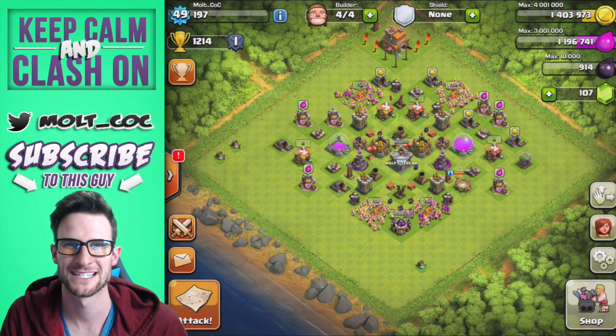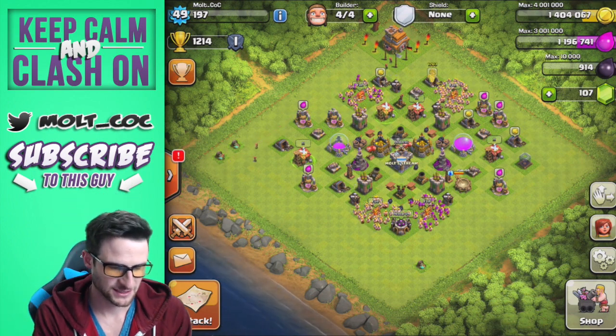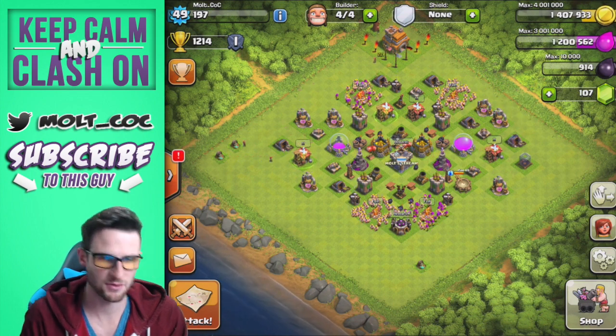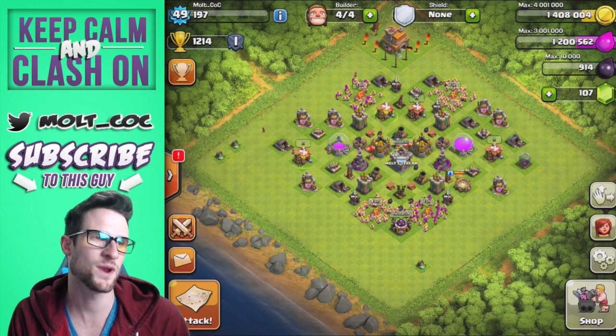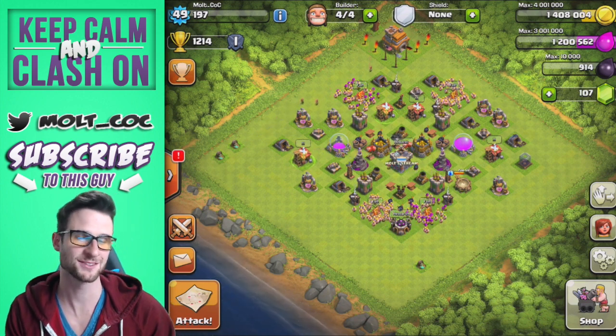Hey, what's up guys, welcome back — it's me Mo, so happy to be here with you. Today on this Saturday I just got done playing some disc golf with some friends and my brother-in-law. We had a good time, and now we are hanging out on our Clash Without Walls account.